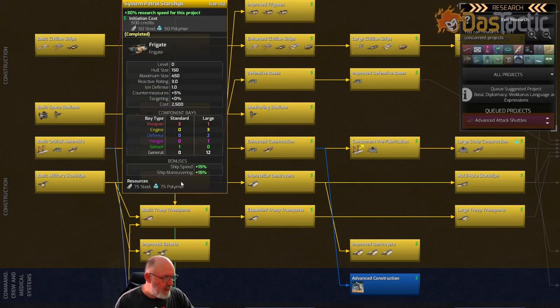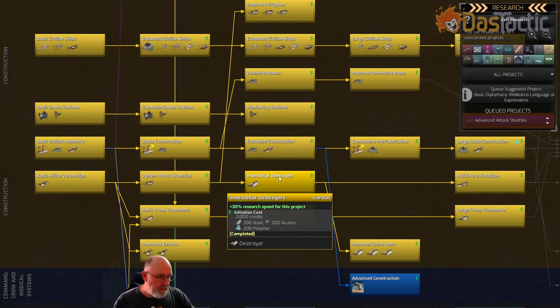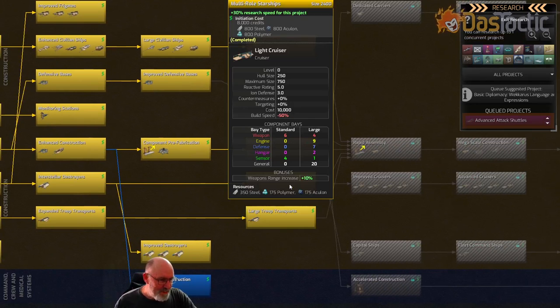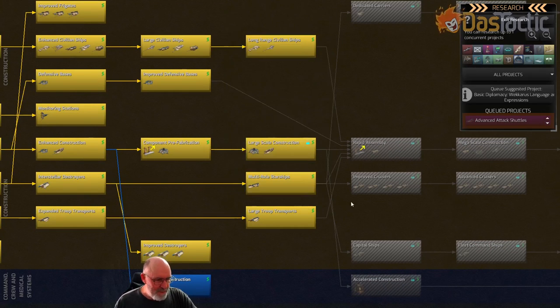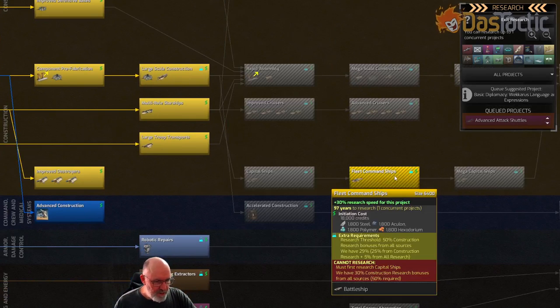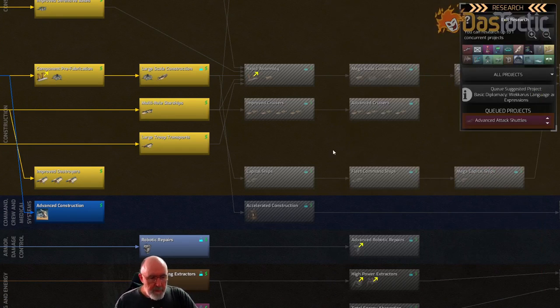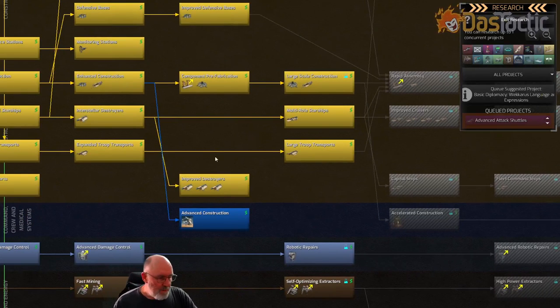The system patrol ships — their frigates — have one large, three standard, and three engine mounts. They actually get a hangar this early, so frigates can be decked out as mini-carriers. Interstellar destroyers have two hangars and two large plus four standard weapon slots. Light cruisers have four large and six standard. Capital ships have eight and eight — not as many weapons as Mortalin ships, but serviceable.